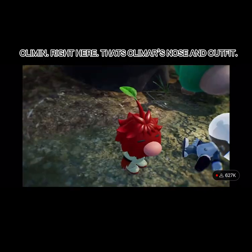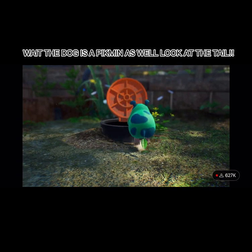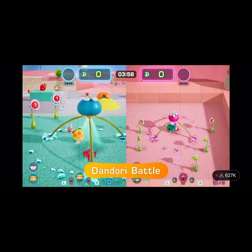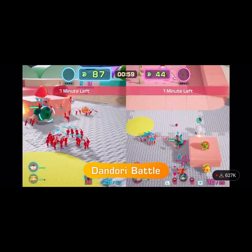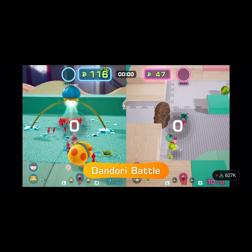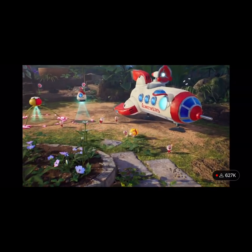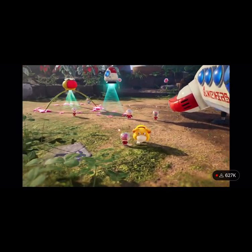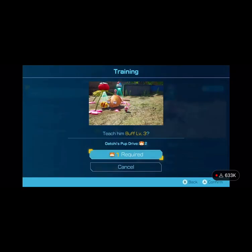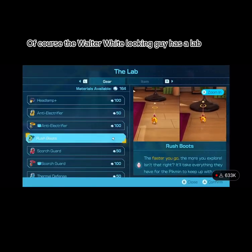Hey, wait a minute — this leafy individual just nabbed the castaway. You've got to stop him. It's time for a Dandori battle. Embrace the art of Dandori by strategically issuing commands to your Pikmin and Oatchi. Collect more objects than your opponent within the time limit to win and save the castaway. By rescuing castaways, you'll be able to do more activities back at base camp, right next to your spaceship. Train Oatchi and teach him new skills, or build new equipment and items to help make exploration more manageable.